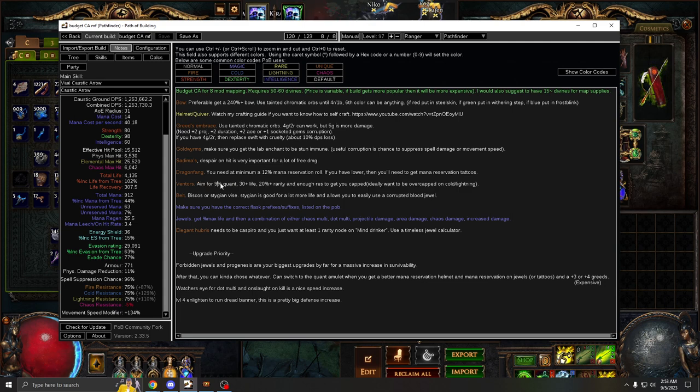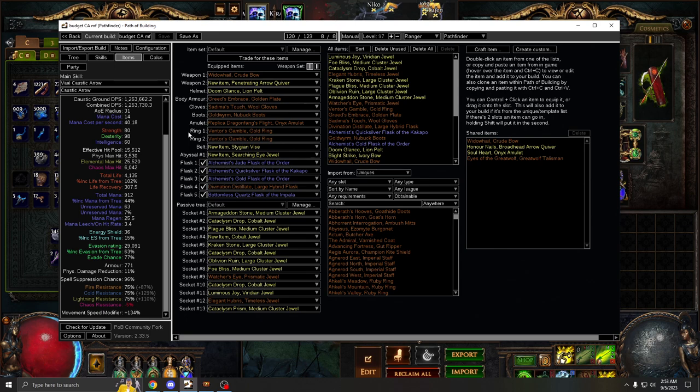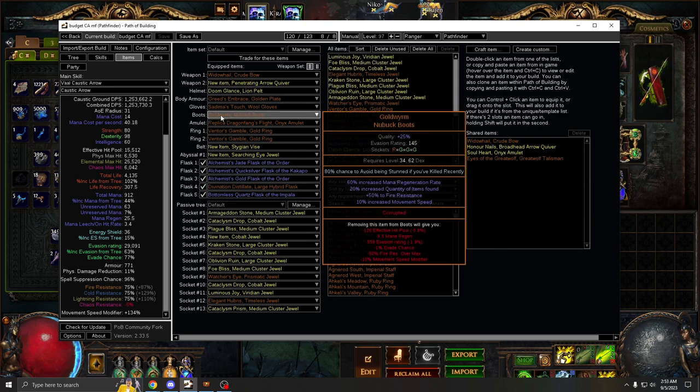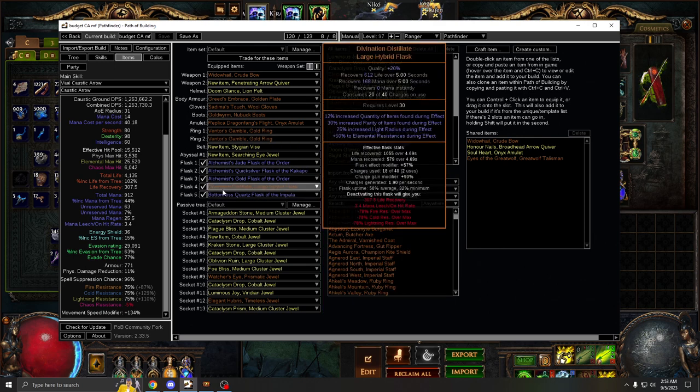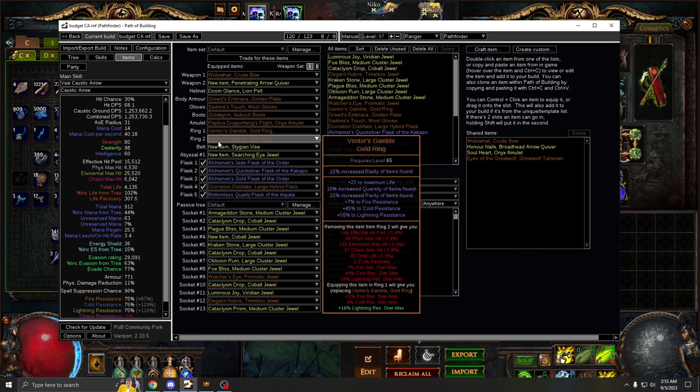For Ventor's, aim for at least 9% quant, 30 life, 20% rarity, and enough res to get you capped. You don't need 10% quant — 9% is completely fine, and it makes these way cheaper. Just focus on life and res. The most important resistance is lightning, followed by cold, and then fire is least important. Goldwyrms give you so much fire res, and there are no eater altars that lower fire res — but they do lower cold and lightning.